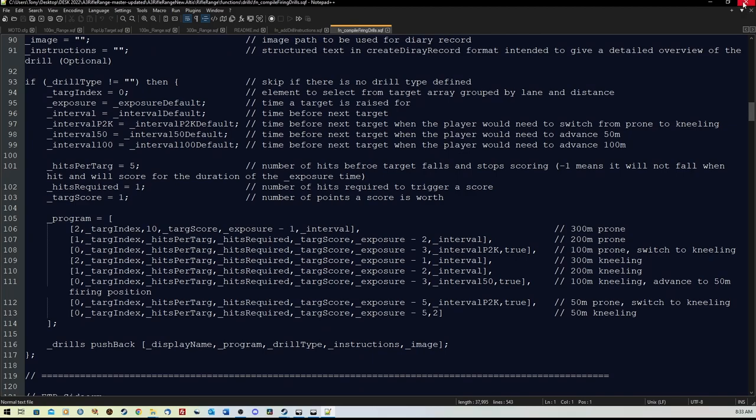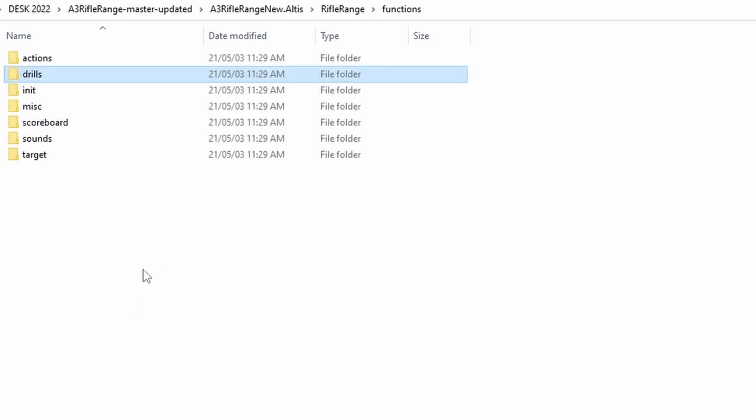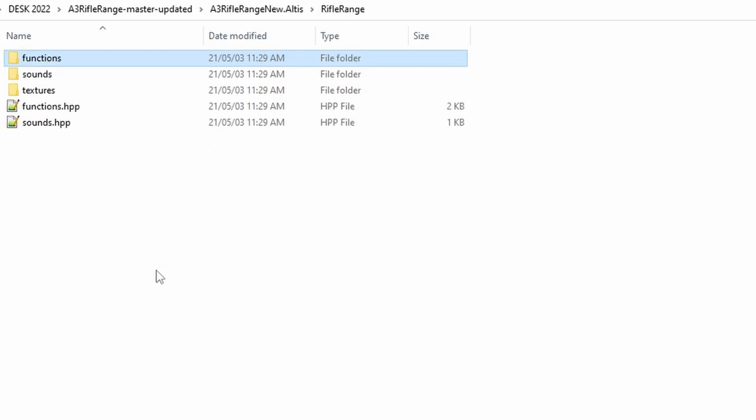This is confusing for many of you. I haven't actually added any firing drills myself — I'm just using the standard ones. I did try to add a firing drill by spending a bit of time going through the code and working out what I needed to do, and it kind of worked okay, but the interval between targets I didn't get right. That's not an issue with the script — that's an issue with my patience level for editing someone else's script.